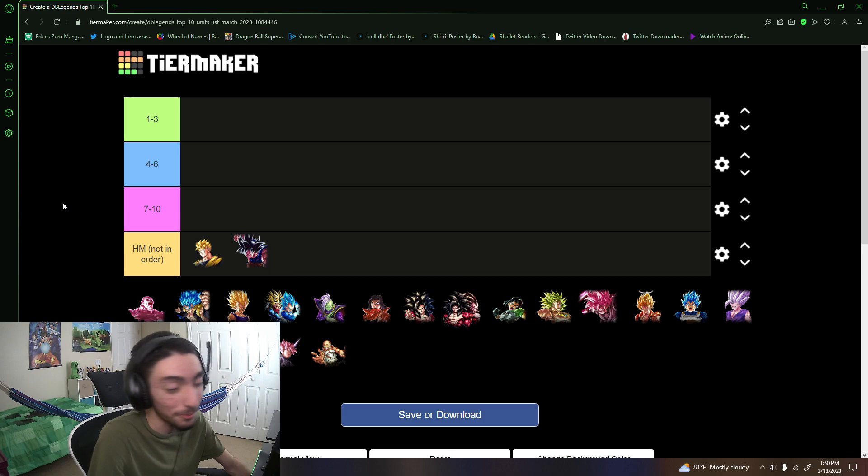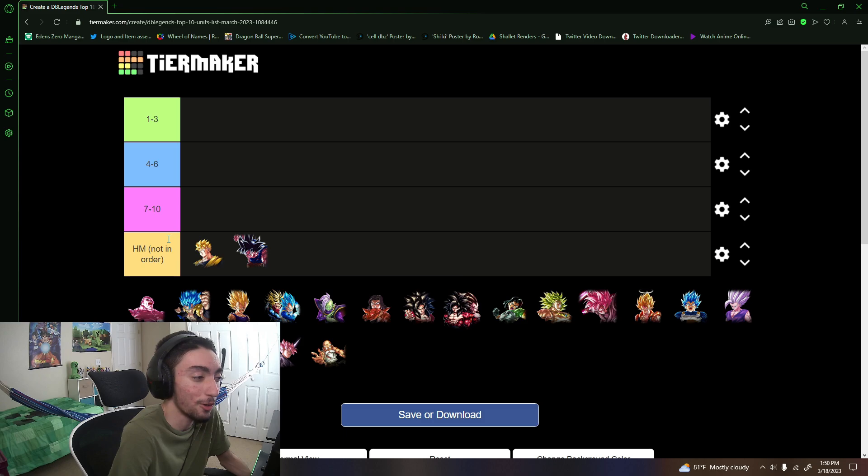Another honorable mention is Revival UI Goku. I don't think he's top 10 right now — he's okay, he's solid, but some people go a bit too far saying he's completely mid. He can be good in the right situation on Universe Reps, because at this point, especially with Rose releasing, Universe Reps is the only team you'd really run him on since it's blast-based and Rose is strike-based.